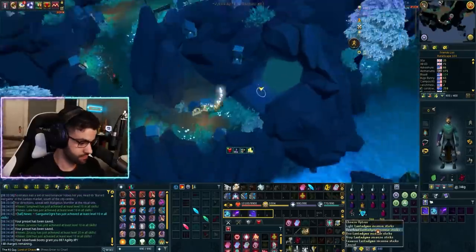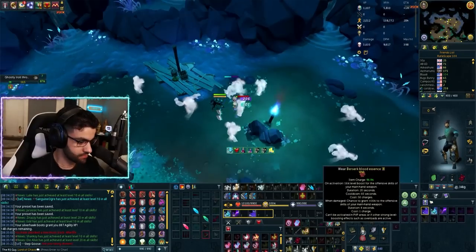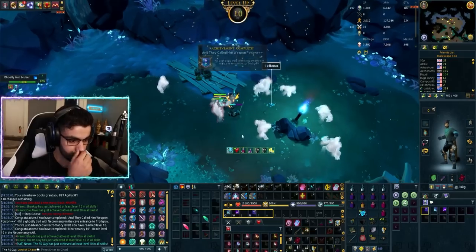For Task 6, you want to kill a ghostly troll with Necromancy. It's directly north of the bank. There's a small cave there that's also a really good early-level training spot, so you may want to stick around a little bit longer than just completing the task.